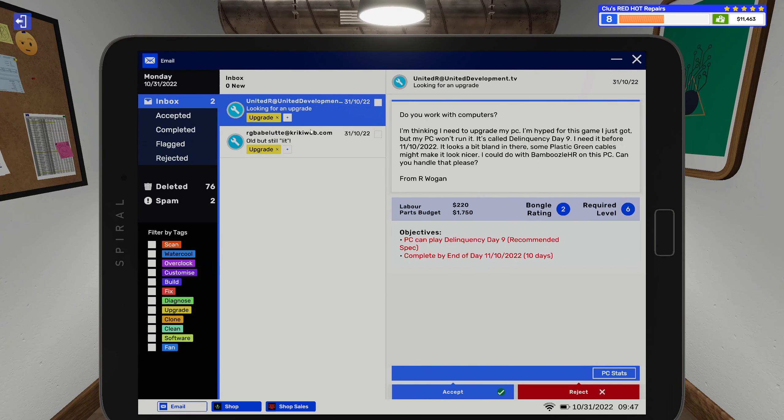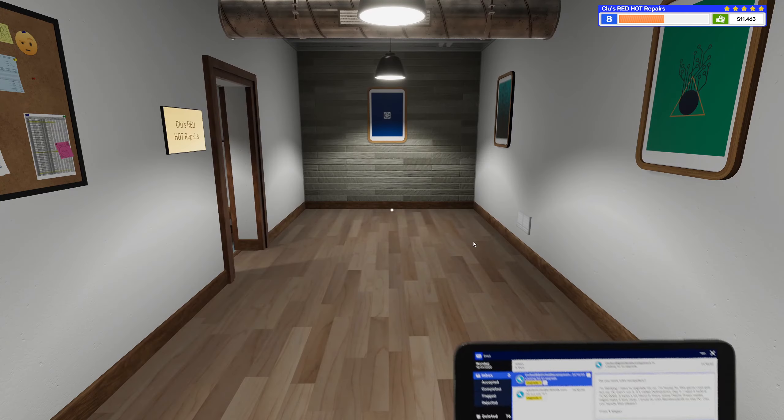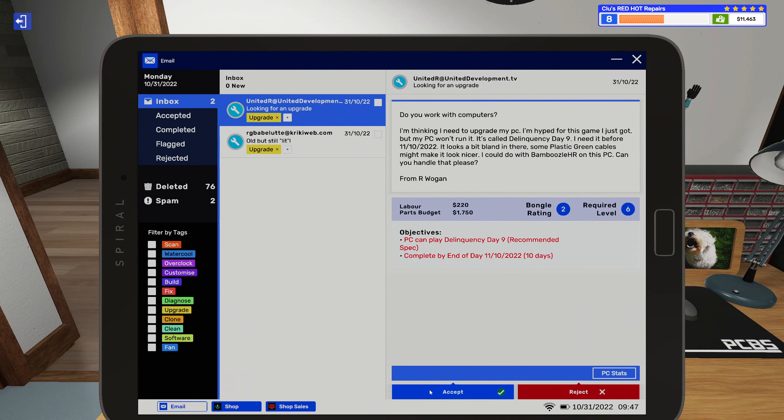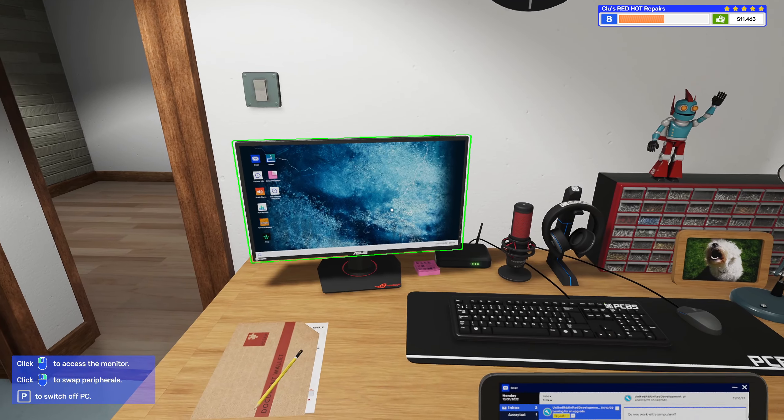Looking at our jobs here. We have a person who's looking for an upgrade — they're hyped for a game they just got called Delinquency Day 9, but their PC won't run it. Looks a bit bland in there; some plastic green cables might look nice. I'm guessing we haven't done the 'Will It Run' tutorial yet, so we'll go ahead and accept this job. I'll wait and won't order parts just in case, since I think the tutorial starts when the PC gets here.